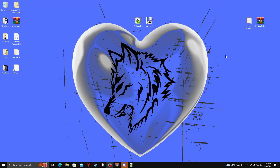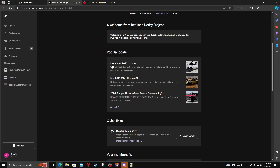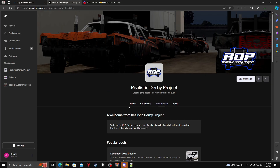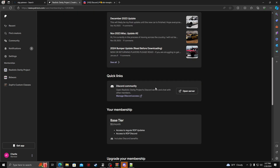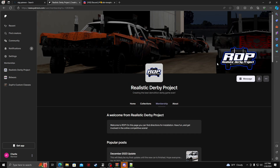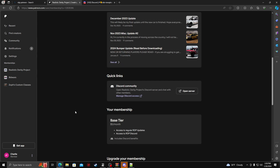Alrighty, so getting into this, what you're going to need to do is go to the Realistic Derby Project. Go to Membership, once you're on their page, and go ahead and connect your Discord. You have to be a subscriber on the RDP Discord to be able to get the files needed for this.